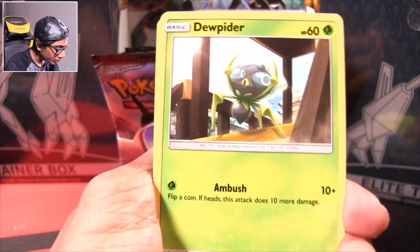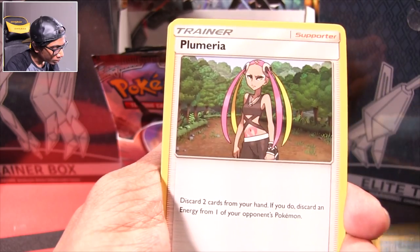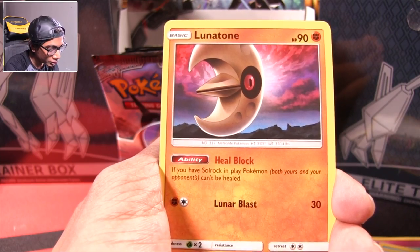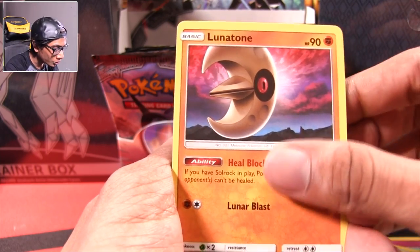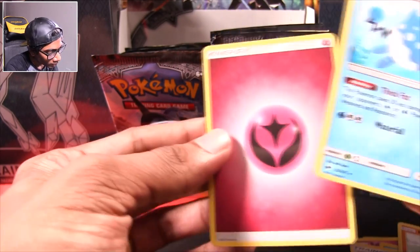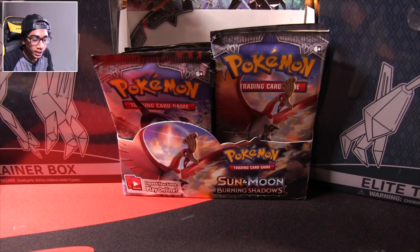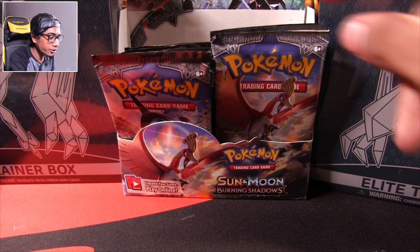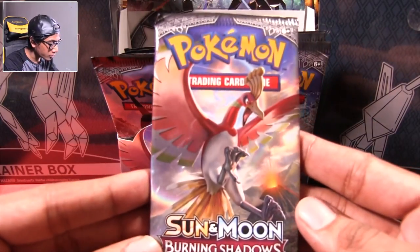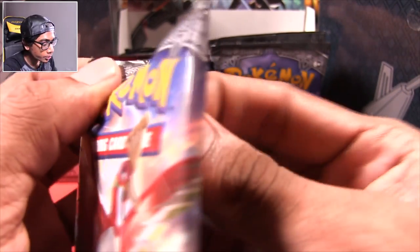Hoothoot, Tangela, Dewpider, Inkay. Wedding Ralts, Seedra, Plumeria, Lunatone. Hey, I got the Solrock edition — it looks so creepy, just looking over the whole town. Mudbray, Azumarill. Hey, I got a Fairy Energy. Thick Fat — you could have been the Huge Power one. Speaking of which, we did get Guzma and Weavile as normal Trainer cards. Those full Trainer cards are also worth a lot and are super rare. So maybe we should go for those too — Trainer card slash Necrozma, that's what we're going for.